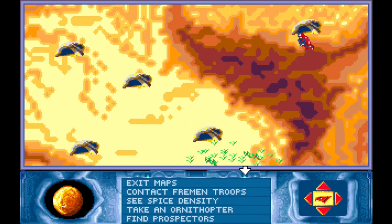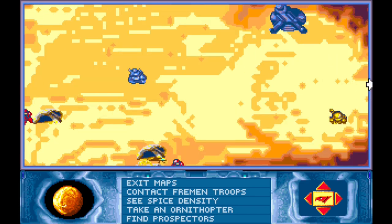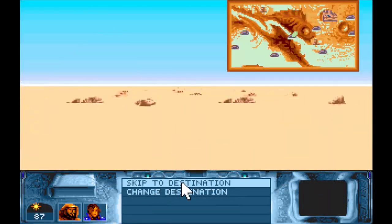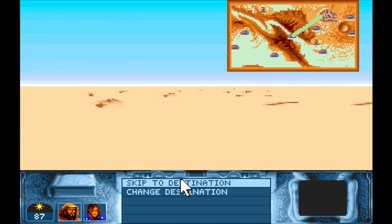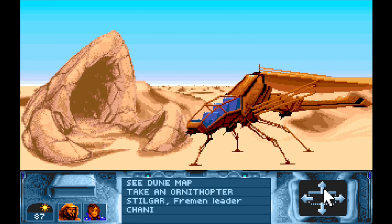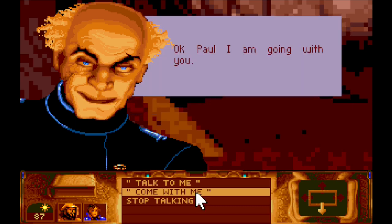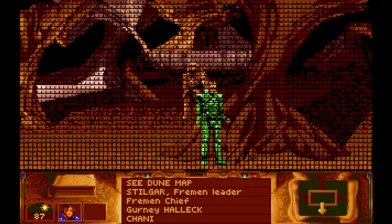That actually seems fine. I've got a plan - let's fly to this one. I don't know if we'll discover anything this way. We'll skip to this station and let's go inside and pick up Gurney. I must admit this fortress converted very nicely back to us. Come with me Gurney. Stilgar can stay here - he's been enormously helpful.